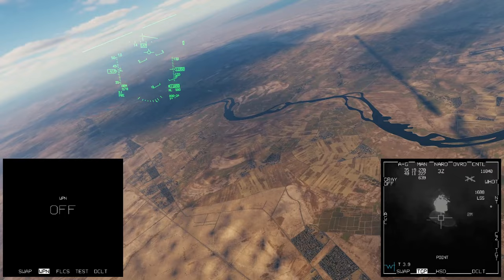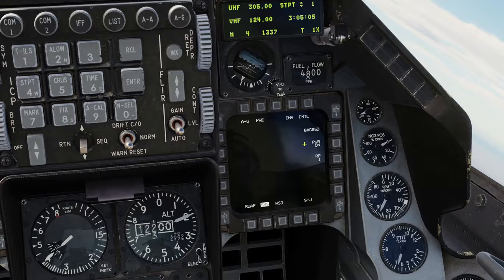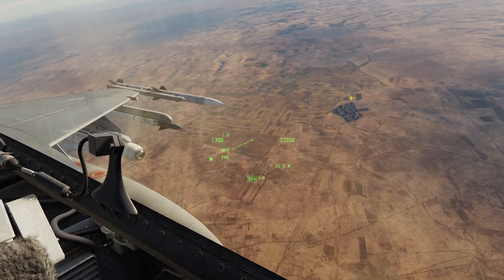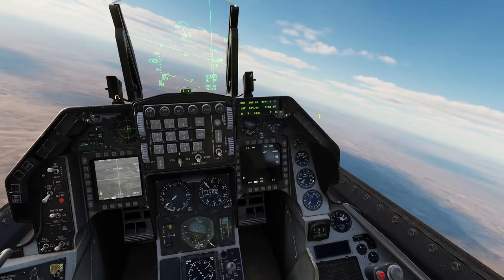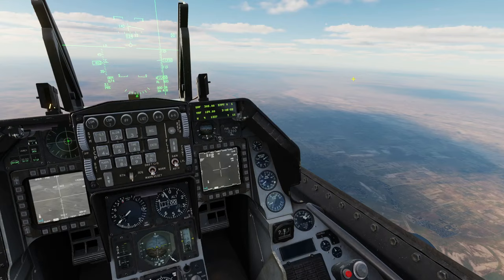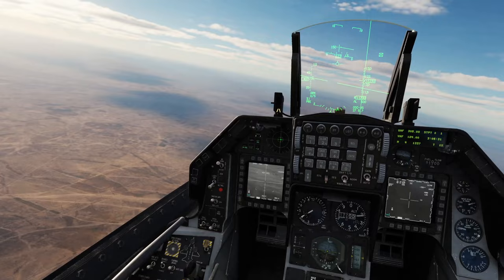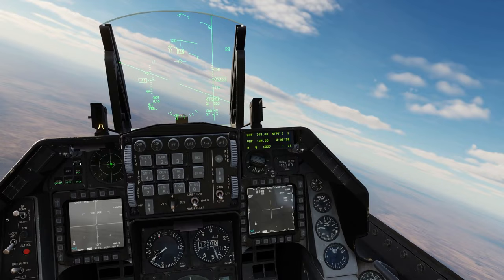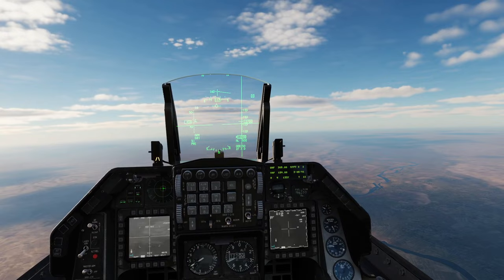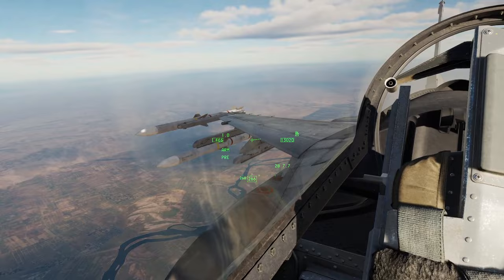Now we'll come back to our SMS page and set this to our AGM-65K. Anyway, we'll do the same thing again — set this to the targeting pod, we have that as SOI already. We'll just get a bit of distance here because we're pretty close to the target, and I want to have time to do what I'm trying to do. We'll just get up here a few miles away — I'll click into burner. You can see the bottom part of the HUD there, seven miles away. I like to get about ten miles away so I have enough time to do my targeting.